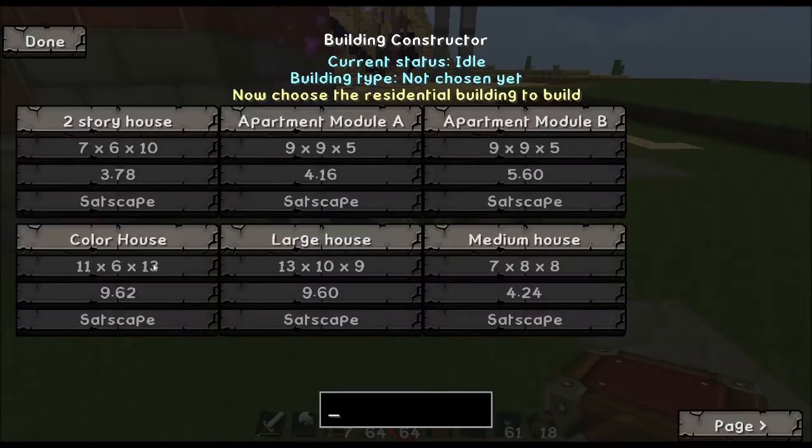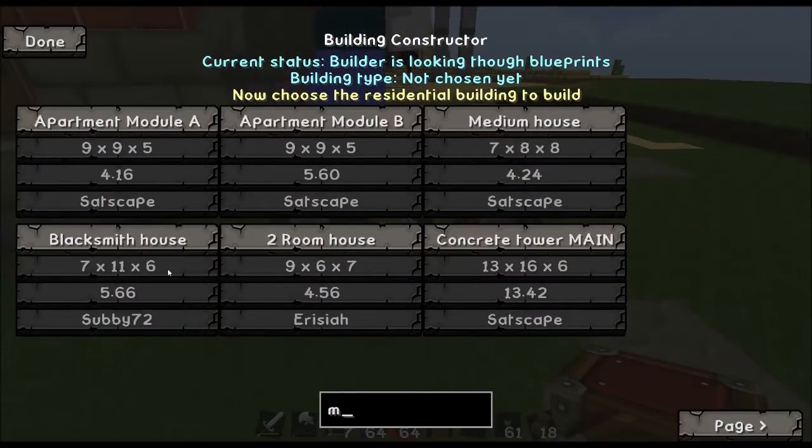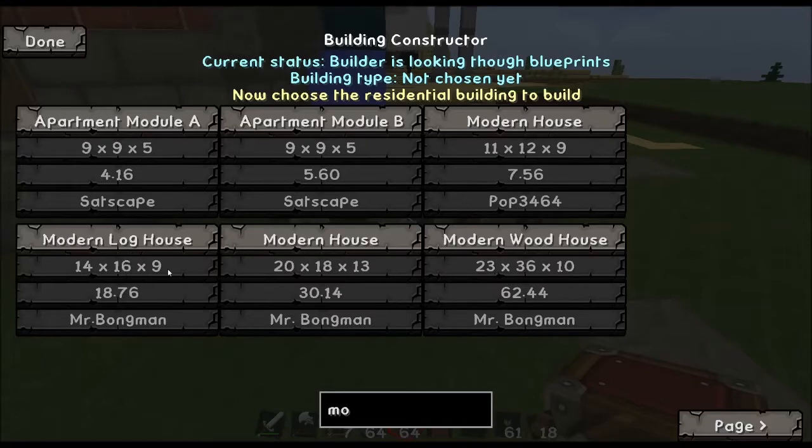Choose a building - is it residential? You get different modern houses: the modern log house, the modern house, modern wood house, and regular modern house. Over here it's different than this one - different people. Let's just go with this modern house and see how it looks.